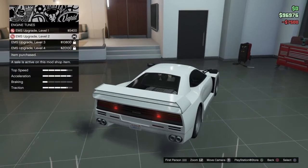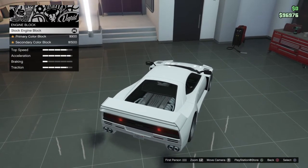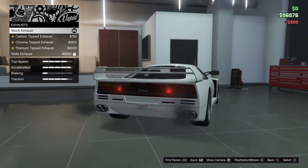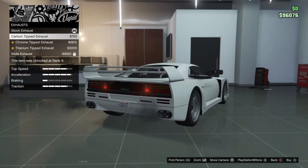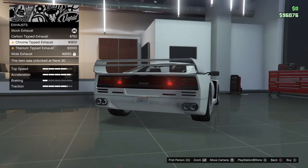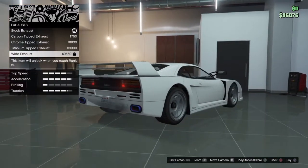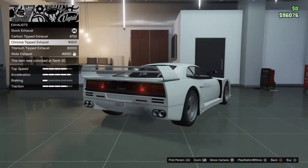I think I'm going to do the lightweight stock front bumper - I'll do that. For exhaust: standard is basically the same as carbon, chrome tips, titanium tips, and the white exhaust - I probably would have gone for that but I need another 6 levels. So I think I'm just going to go for the chrome tips.